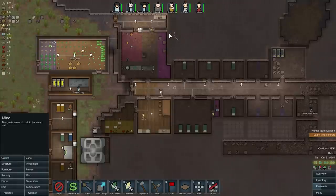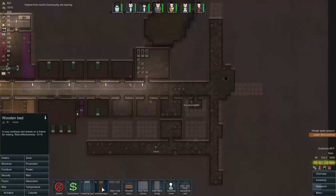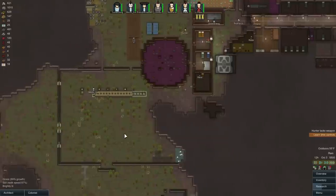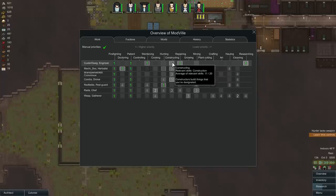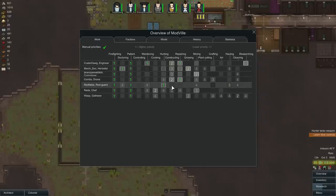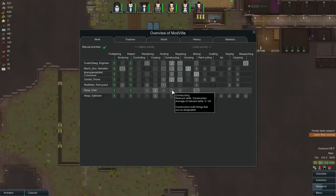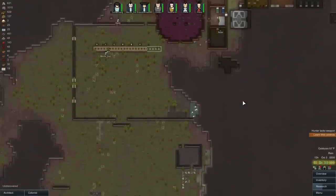It looks like we can make another bed right here. I need more constructors — seriously. Custard Dog, I need you to construct. Mining and growing are more important at three, building is more important than crafting at this point. I do need a dedicated hauler so I'll leave Redfields alone. He's mining — stop mining. You could just cook and build. There we go, should get some more building done now.